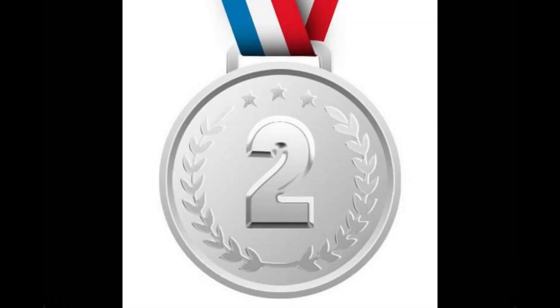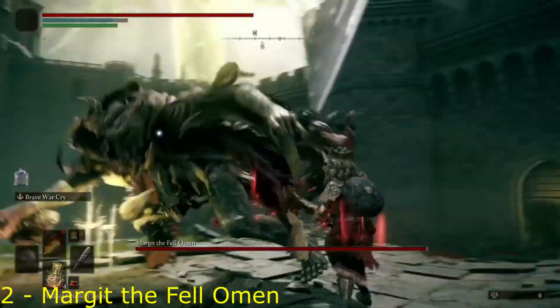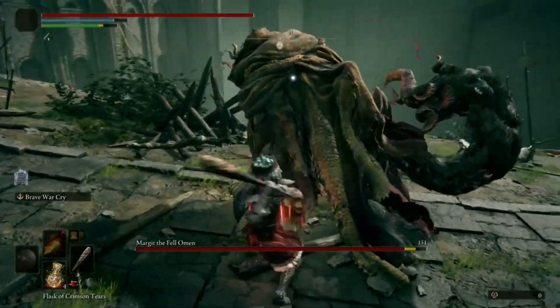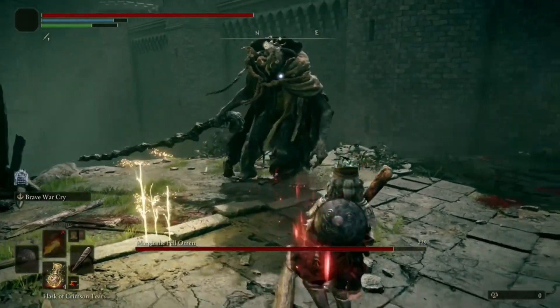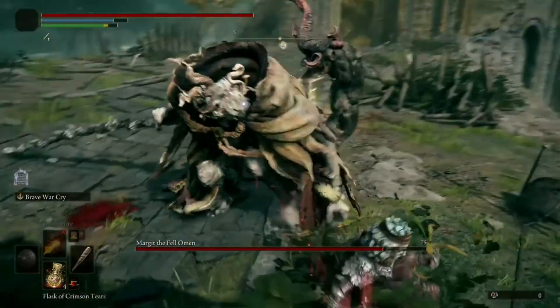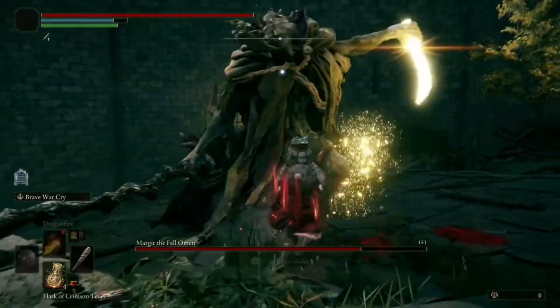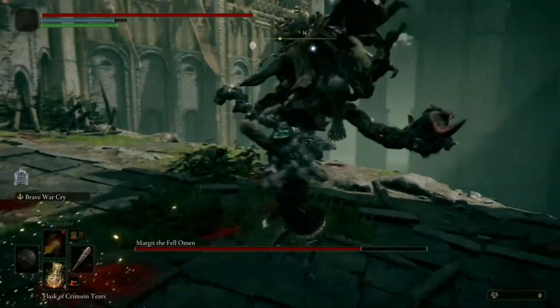Now we are in the last 2. The number 2 spot has to go to Margit the Fell Omen. He is located in Stormhill Castle. You know this boss is hard when they call him a Lord. This boss is also the boss you would have to beat to end the Elden Ring Open Beta, so of course they would make it hard and memorable.